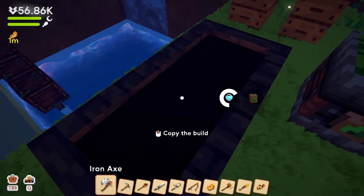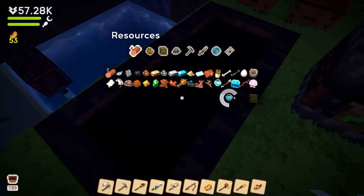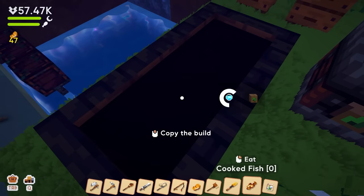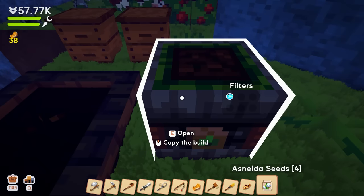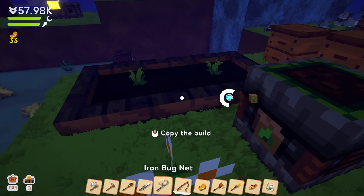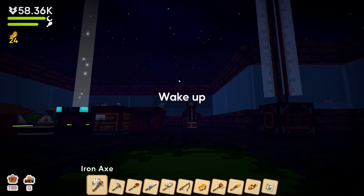I'm also not 100% sure how to plant these. Let me try — I have a quip, plant the seed. Only the book and the child are left... okay, I planted the seed! I put water in there too. I could also put fertilizer in. Do I have to replant seeds or will they continuously regrow? No idea. And it's dark again!